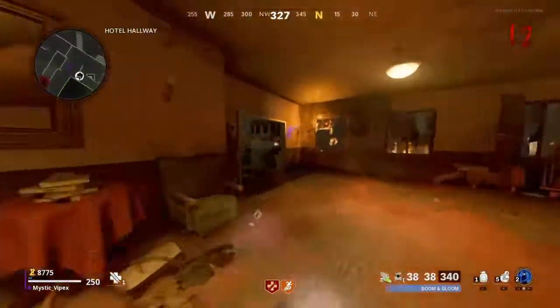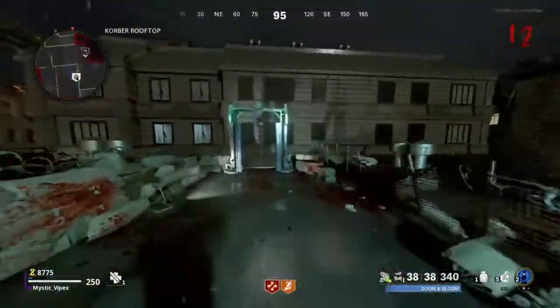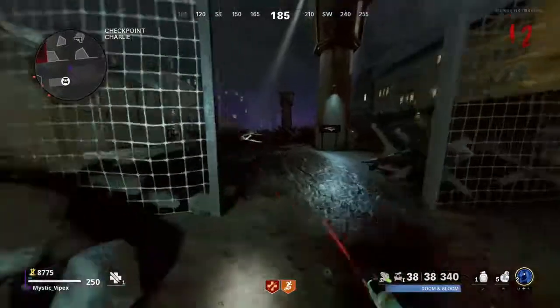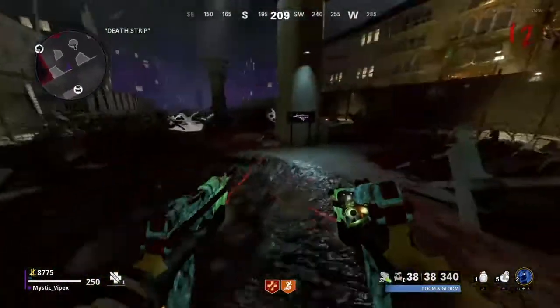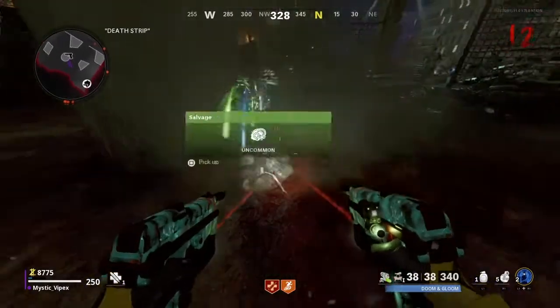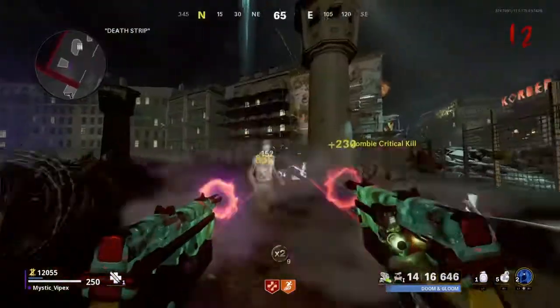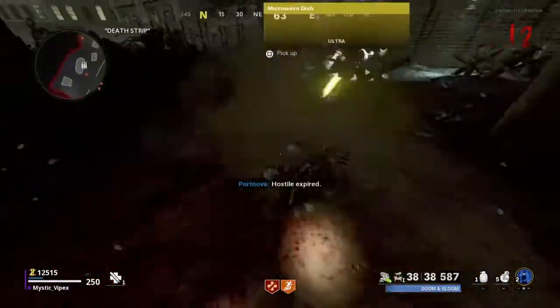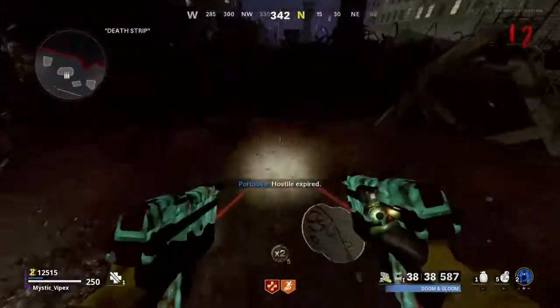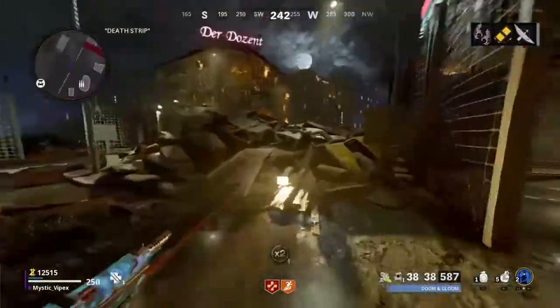Now after you collect Klaus's hands, you're going to proceed back to where Pack-a-Punch is. At these little trenches where the guard towers are, you will see these little piles of debris. You have a random chance each time you dig one up to get the satellite, and as you can see we have found the satellite.